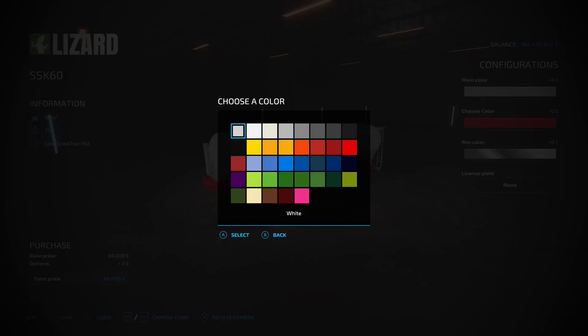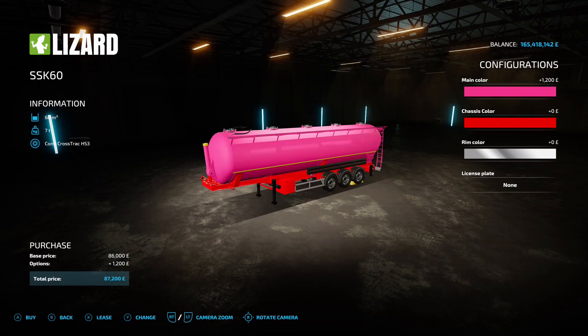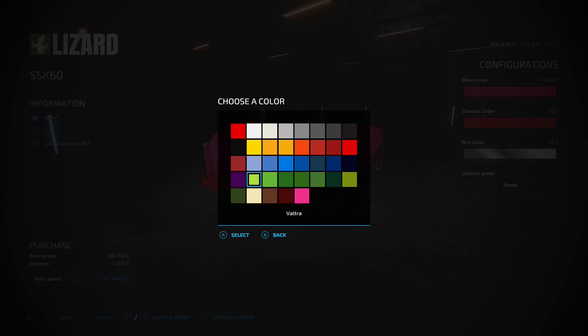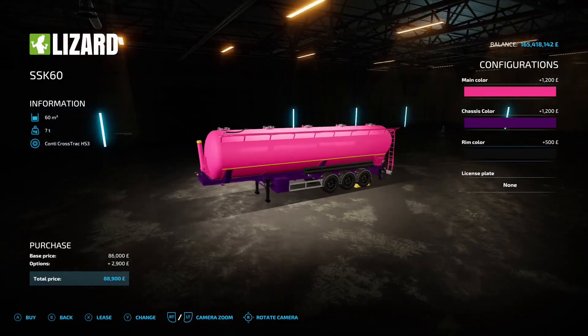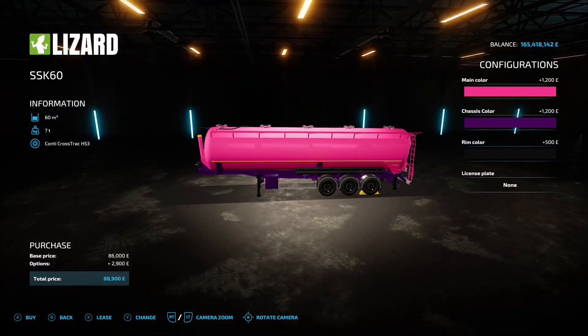It's got 60,000 liter capacity, 86 grand to buy. You can change the main color to whichever one you want - that does the main tank chassis color - and then you've got the rim colors at the bottom.